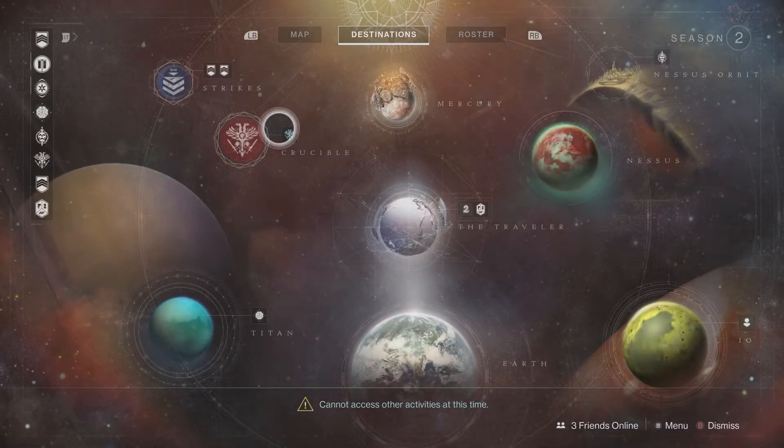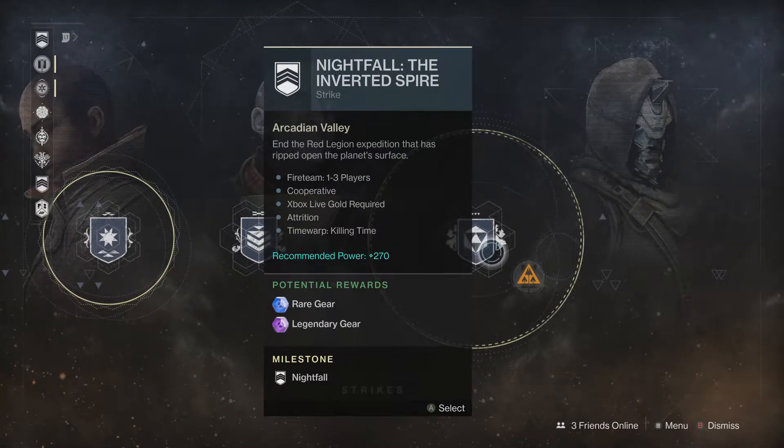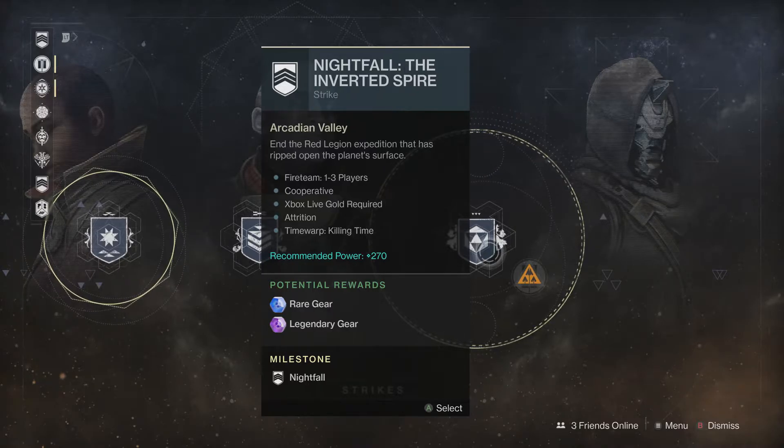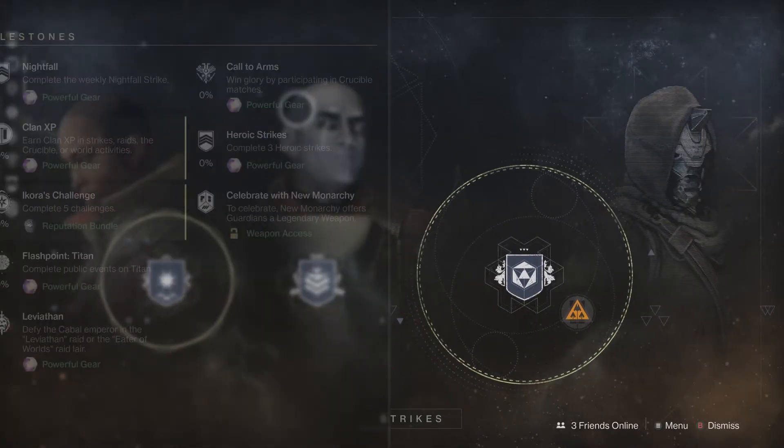Next up, let's have a look at the Nightfall this week - it is the Inverted Spire again, one of my favorite strikes. The modifiers are Attrition and Time Walk, which is the killing time modifier. To get your time back you have to get kills, and with Attrition, to get your health back you have to stand in the orbs of light and collect them when you kill enemies. A pretty decent Nightfall in my opinion.